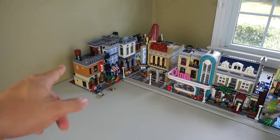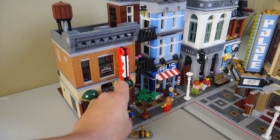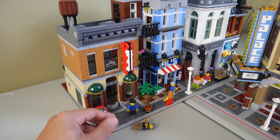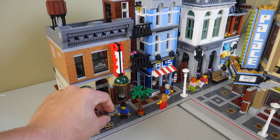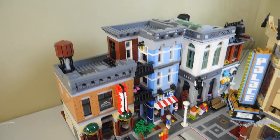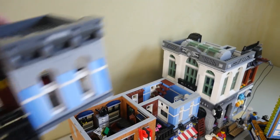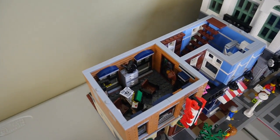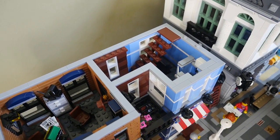All the way on the left we have the Detective's Office — personally one of my favorites. As you can see, it's pretty much made up of two different sides: the actual private detective's office and then a little barbershop on the bottom, which is kind of cool. There are a few different rooms and I'm going to be taking off each one to show you guys as much as I possibly can. I'll be doing reviews on all these sets very soon so definitely stay tuned.